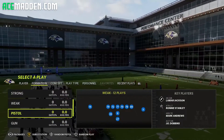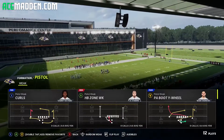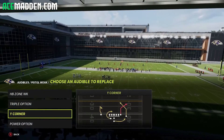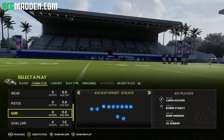The other formation we're going to be using is Pistol Weak. Click the formation, hit LT or L2, go to custom audibles, and set halfback zone weak, triple option, Y corner, and power option. Okay, so let's actually get into the breakdown.